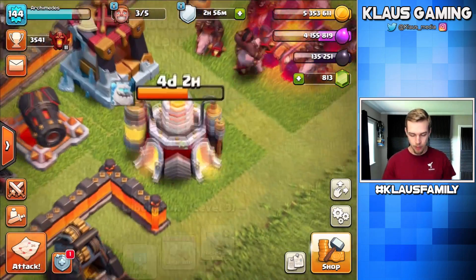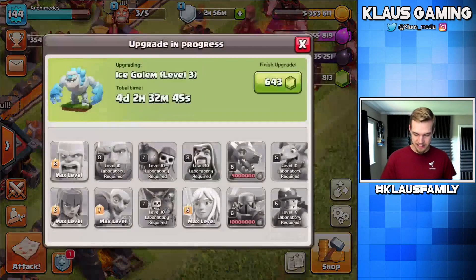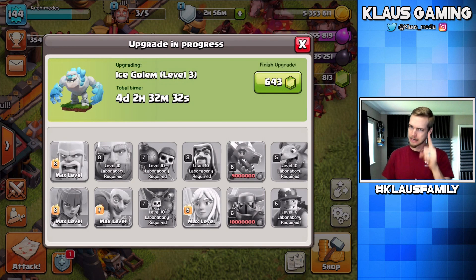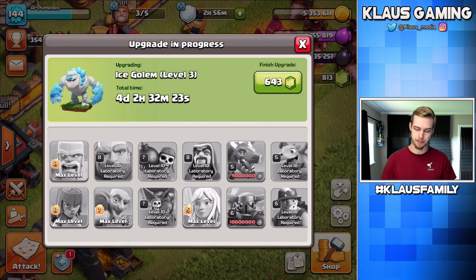The other big problem is that I really need these Ice Golems to finish upgrading because I'm really having a hard time. I need to donate Ice Golems to my own accounts and I can't because it won't be maxed. I'd rather wait for somebody else to donate a maxed Ice Golem, so that's a problem. I got four days to wait. I can be patient for four days, especially because I do have enough gems, but you guys know me by now — I don't waste gems. I just don't.